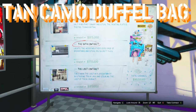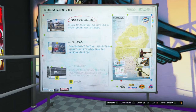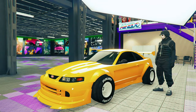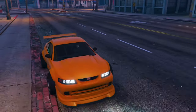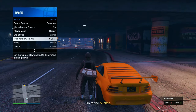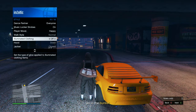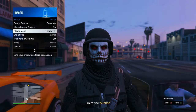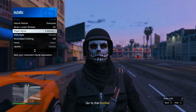For the next one, the tan camo duffel bag — start the data contract, do all the setups, and then go to the finale. Once you've done that, open your interaction menu, go to style, go to illuminated clothing and hold right on the d-pad for 15 seconds. Go up to player mood and hold right on the d-pad for 30 seconds. I'd recommend moving out of the road so you don't get hit by cars.